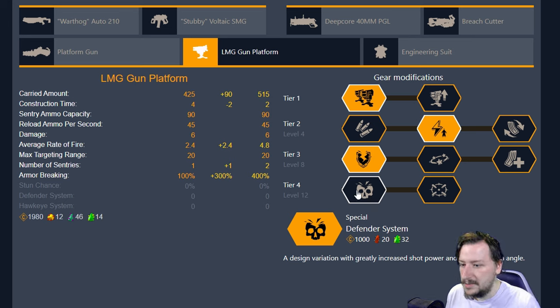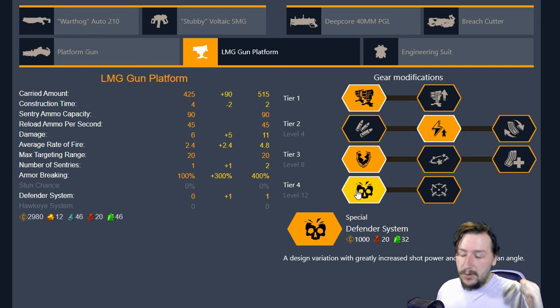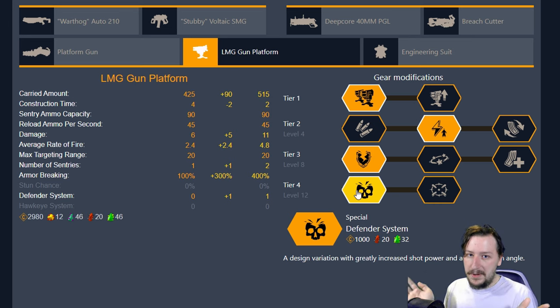In tier four we have Defender System, which almost doubles your damage per shot but gives a smaller cone of fire. This isn't usually a big deal though — with two turrets you can set them close together with overlapping fire and cover a pretty large area. You can also place a turret with its back facing a wall so enemies are very unlikely to spawn behind it. If you have two turrets the reduced cone of fire isn't a big deal because the overlapping fire covers a wide area.